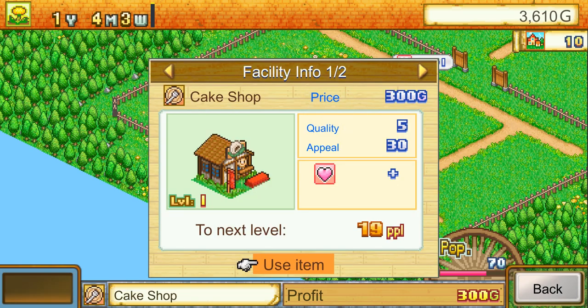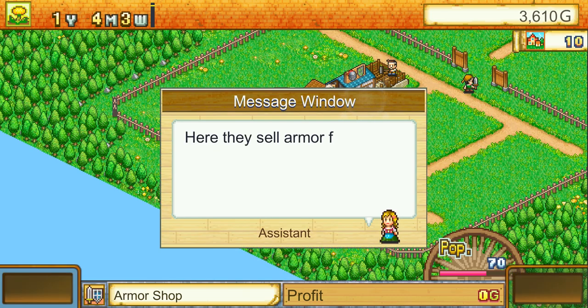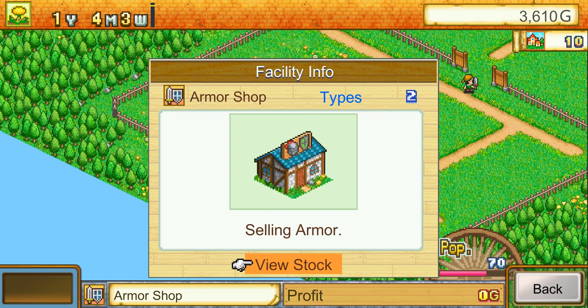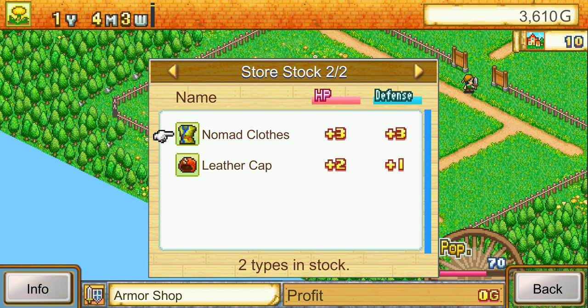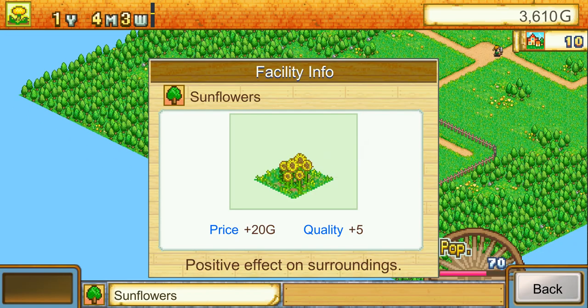The cake shop is level one and needs 20 more visitors; it increases health for adventurers. Being next to the inn and the armor shop increases its appeal. The armor shop sells armor to help reduce damage taken in combat. We can buy nomad clothes and a leather cap — both increase hit points and defense. Sunflowers are a decoration that have a price and quality rating.